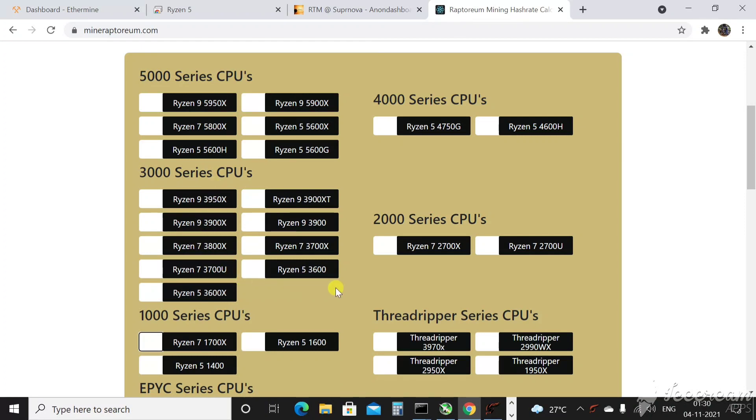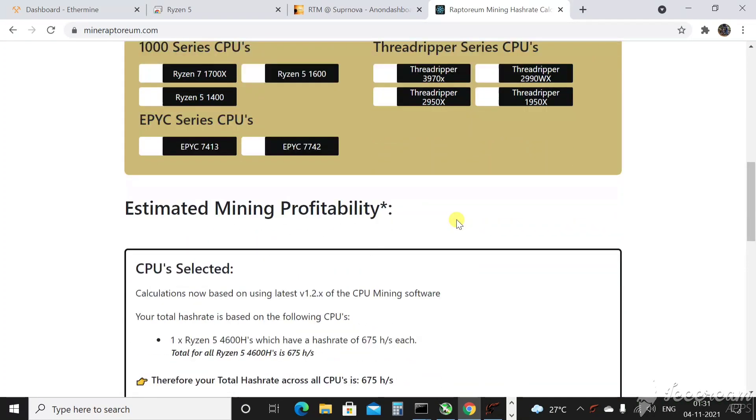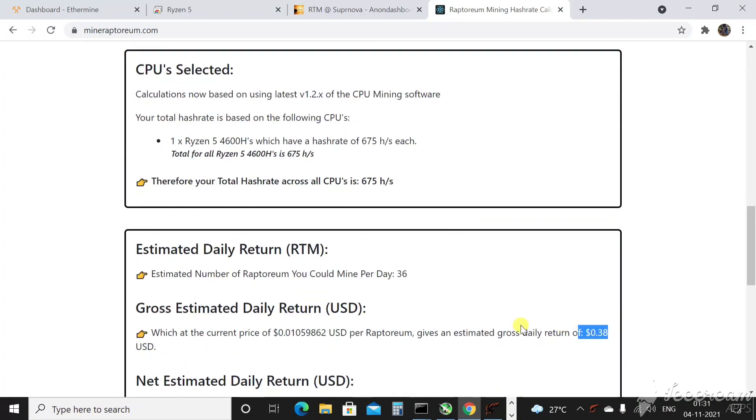The most profitable and reliable ones are the 3000-series CPUs. They're available at much cheaper prices now compared to the 5000-series, and there's no major performance difference between them for mining. The 4000-series — those are basically laptop versions, the Edge series and U series — stay away from those too. Don't buy a laptop specifically to mine Raptorium. As you can see, a Ryzen 5 5600 Edge gives only $0.38 a day — not profitable.